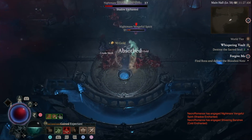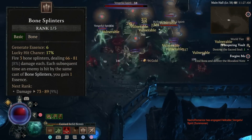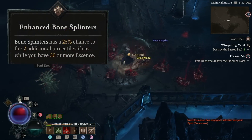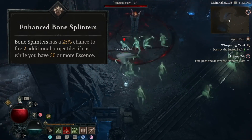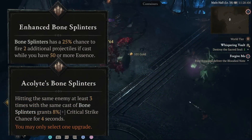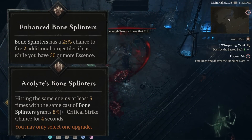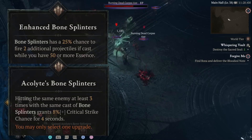The first ability you want to unlock is Bone Splinters, which fires three splinters towards an enemy and generates essence. Enhanced Bone Splinters gives it a 25% chance to fire two additional projectiles if cast above 50 essence, and then Acolyte's Bone Splinters gives you an 8% additional critical strike chance for 4 seconds when you hit the same enemy with all three Bone Splinters.